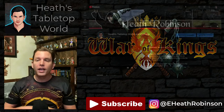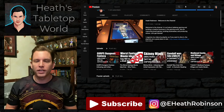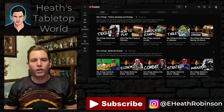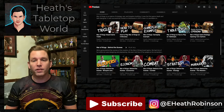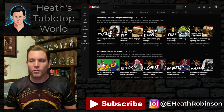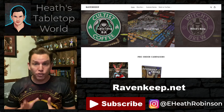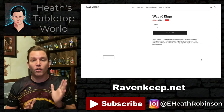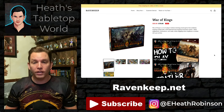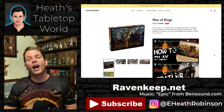If you would like to know more about the game, I have all of the original videos from the behind-the-scenes development to the game trailer, as well as how-to-play and strategy videos all here on my YouTube channel. There's also a digital copy of the rulebook available online if you want to read through it and see what we did. Did we achieve our goal of blending Settlers of Catan and Risk? Let us know in the comments. I still have a few copies of War of Kings left — they are over on ravenkeep.net and I can only ship them to the United States. If you've enjoyed this video, please check out my channel for more tabletop gaming and fantasy content.